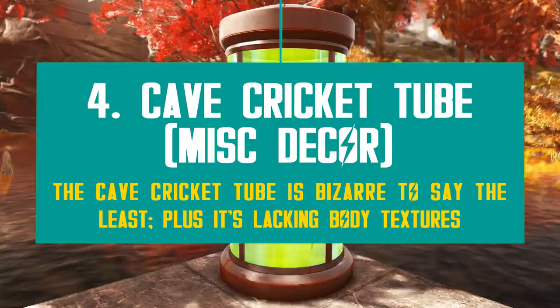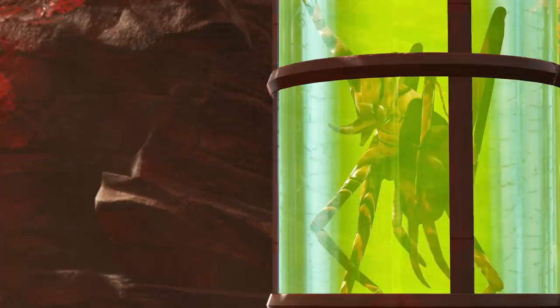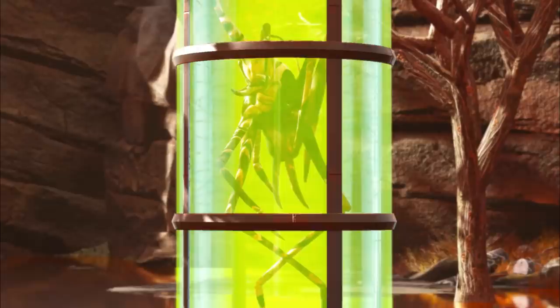Next, let me introduce you to the Cave Cricket Tube — another one for your science or med bay collection. It's an interesting choice, but I believe they need to rework this item a little bit. First, the position is just strange, and secondly, the cricket is lacking texture big time. If you zoom into the insect, you can see it's like a mess of color — a blob. There is hardly any detail or texture there; even the tube's glass has more texture than the cricket itself. Anyway, it's the era of tubes in 76, so brace yourselves for yet another one.